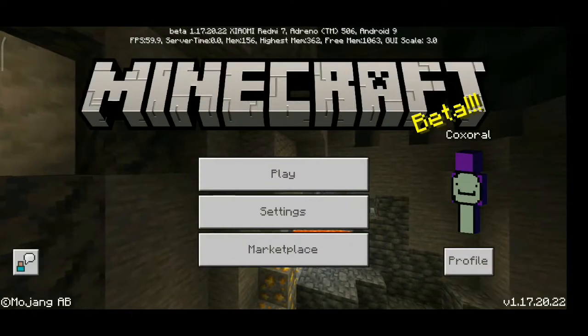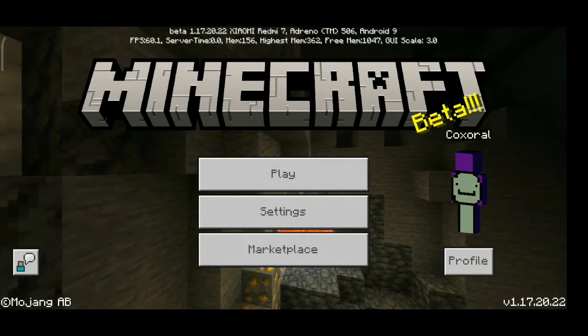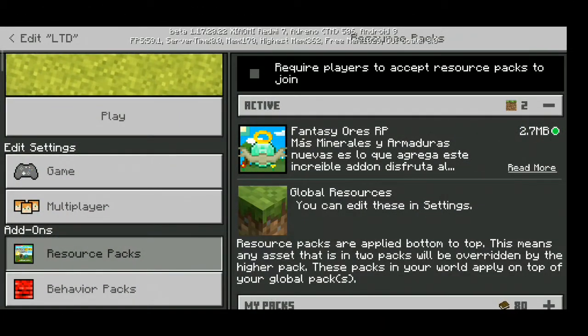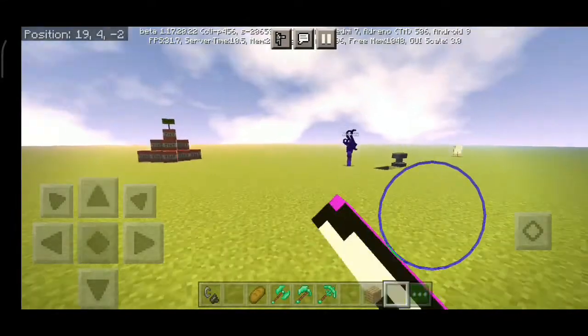This is a fantasy armor resource pack, it's so very super duper cool and very 3D armor. Please like and subscribe — it's still very super duper cool armor. This is my friend Alvinus, it's a win on championship.